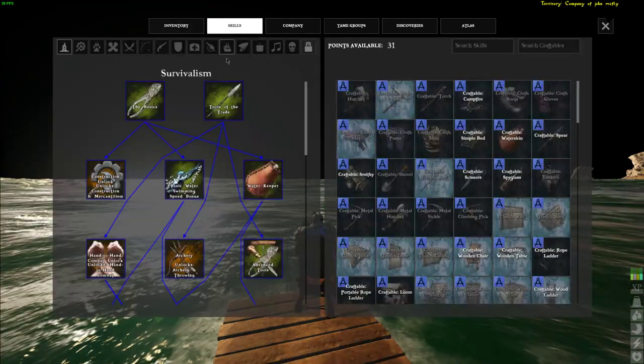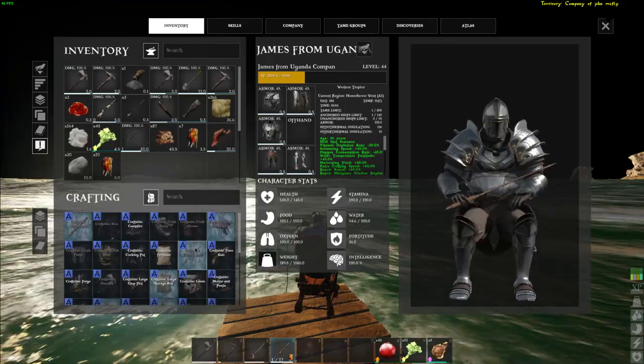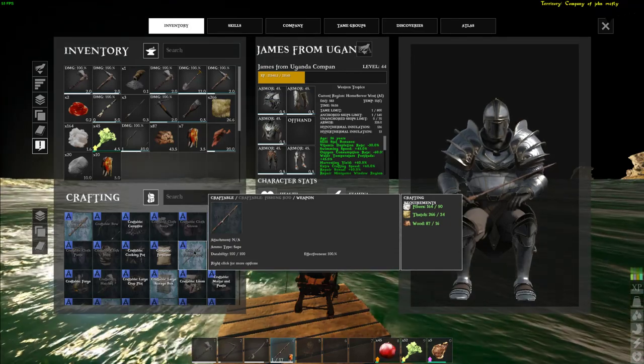Upon leveling up your character, unlock tools of the trade and advanced tools from the survivalism tree. The fishing rod can be crafted in your inventory for 50 fibers, 24 thatch and 16 wood.